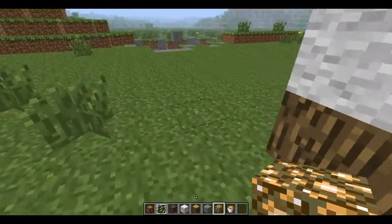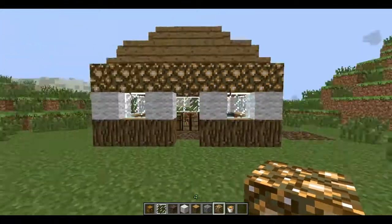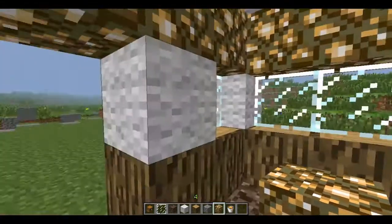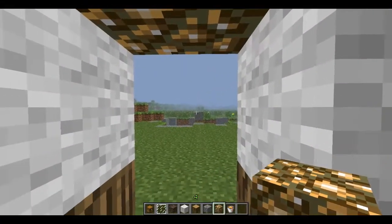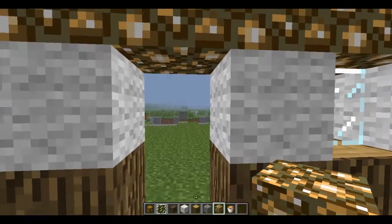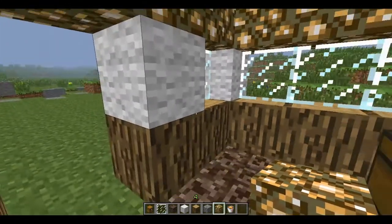Because it kind of like sinks you down, if you make just a house like this with the Soul Sand floor, and then when you walk into the house, you won't be able to walk back out. I don't know if this is like a glitch or a bug or what it is, but it is kind of a neat thing for like trapping people or whatever.